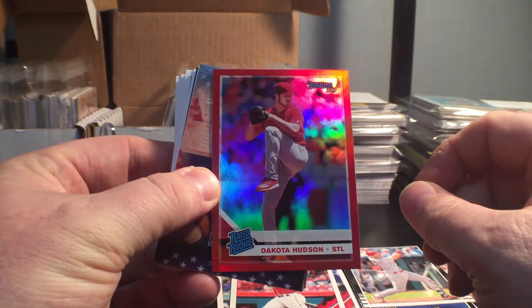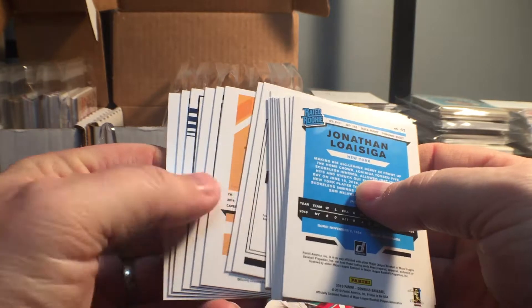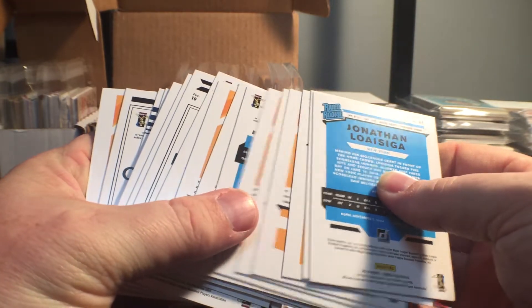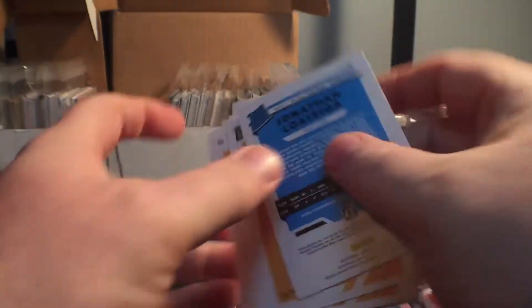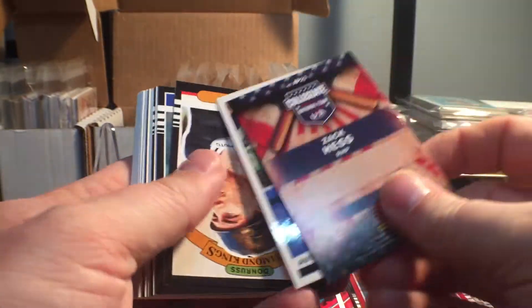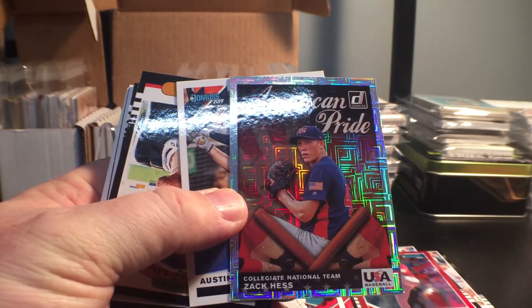Red foil rated rookie — I think everything's backwards, there's a bunch of backwards stuff in here. Oh, this is just a backwards card. There we go. American Pride — Zach Hess.